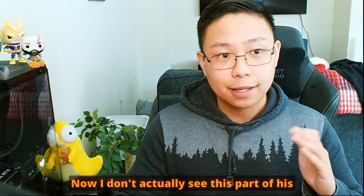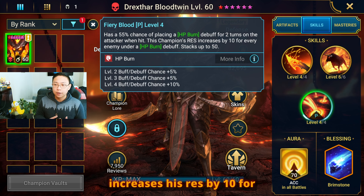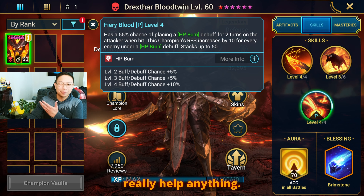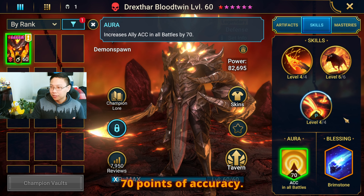I don't actually see this part of his passive talked about too much, but he also increases his RES by 10 for every enemy under HP burn. I guess I understand why it's not too talked about, because it doesn't really help anything. He also has a fat aura — 70 points of accuracy.